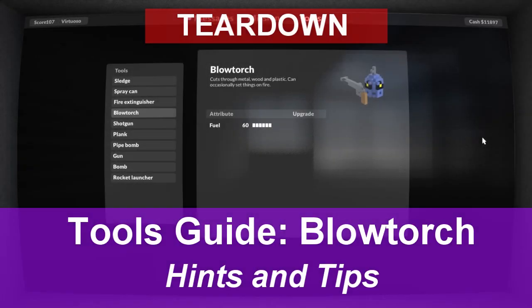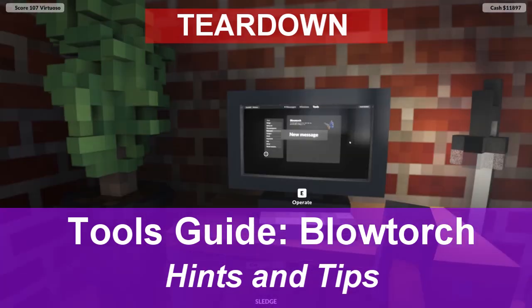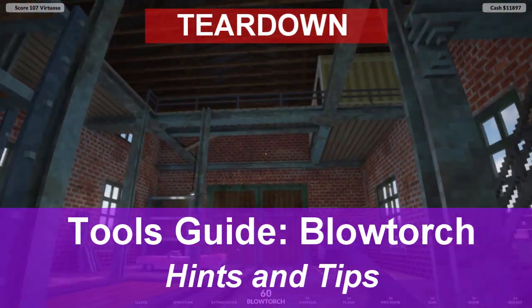The blowtorch is an extremely useful tool in the game and it's also really quick to upgrade because there's just one option, and that's more fuel.